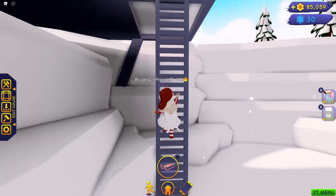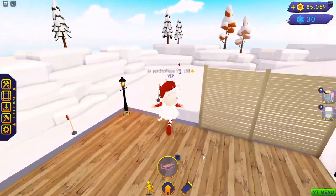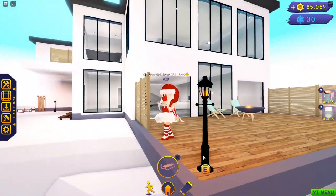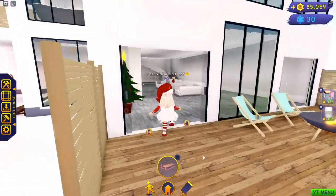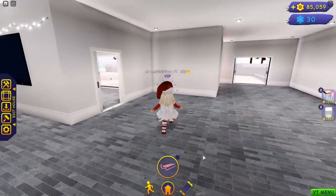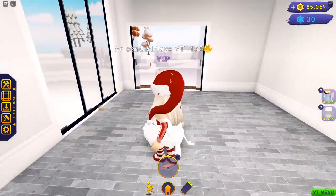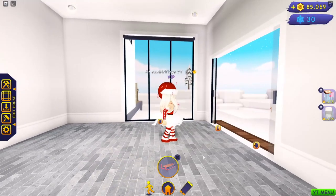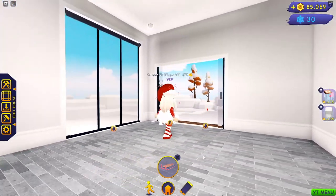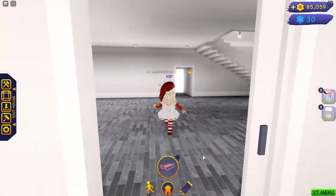They just keep raising the bar every single time with every new house, Robux or otherwise, and I am just blown away. So here's a little tour of the first floor. We've got this big open area, this little sunroom — it could be a kitchen, it could be an office — with doors that open to that lovely outside area.